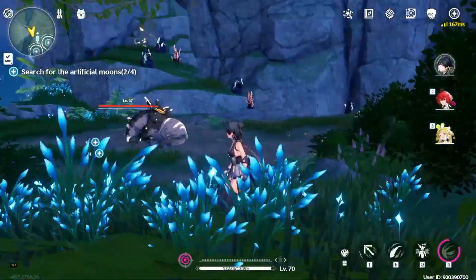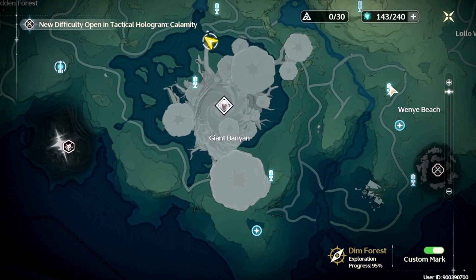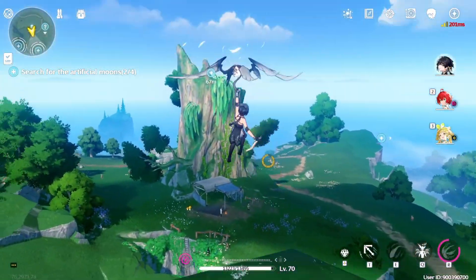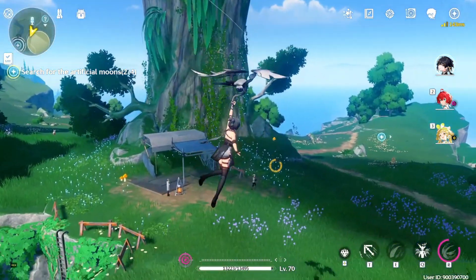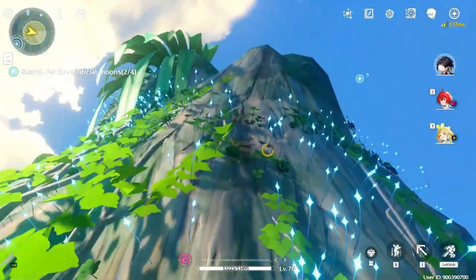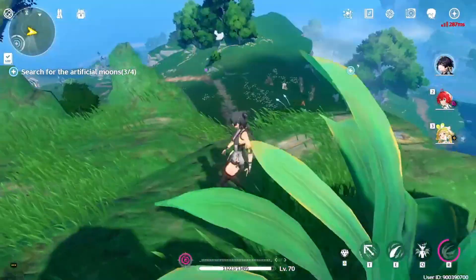Skip the dialogue — the second one is done. Now let's go to the third location. Use this resonance beacon. This is the third location; now let's go towards the south. Interact with it — the third one is done.